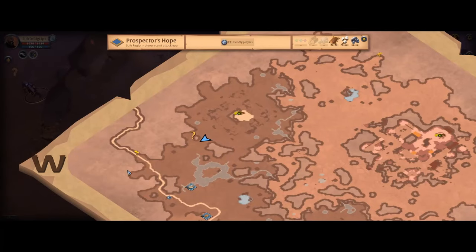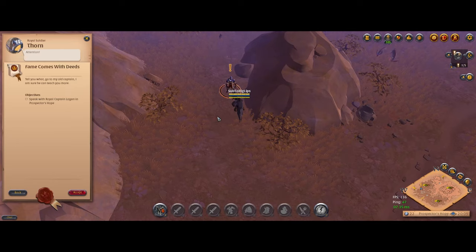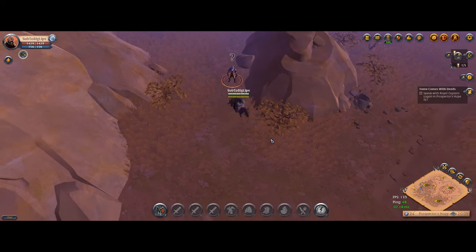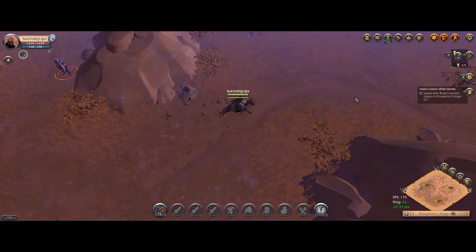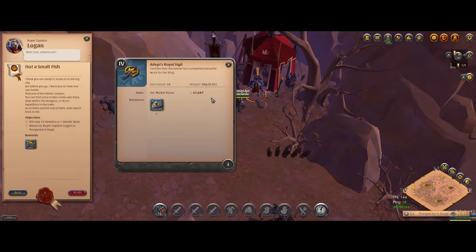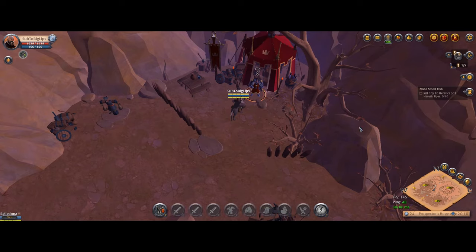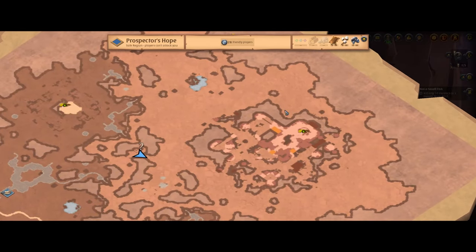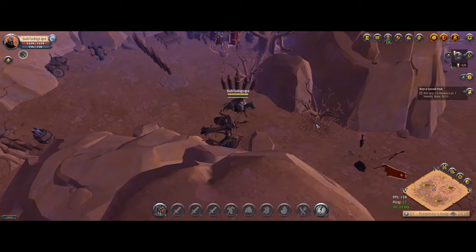Once you finish that first quest, go back to the man who gave it to you. He's going to give you another quest — accept it and he'll tell you to speak to some other guy on the map. Press N to bring up your cluster map, you'll see another question mark, and go find that guy. The reward for this quest is what we're really after: a Royal Sigil with an estimated market value of around 40,000 silver. He's going to ask you to kill any 10 heretics or one heretic boss. Open your mini map — this quest is easier to do in the large mob area, so we're going to go over to the large one and find a boss to kill.